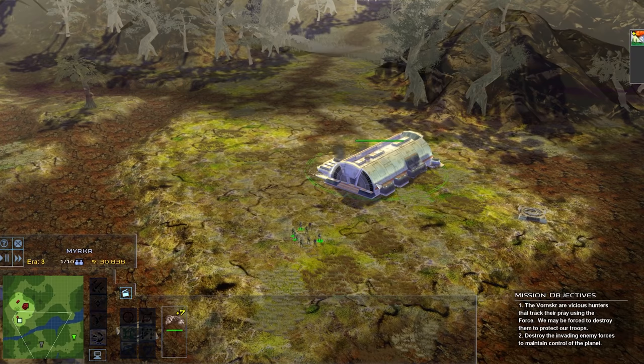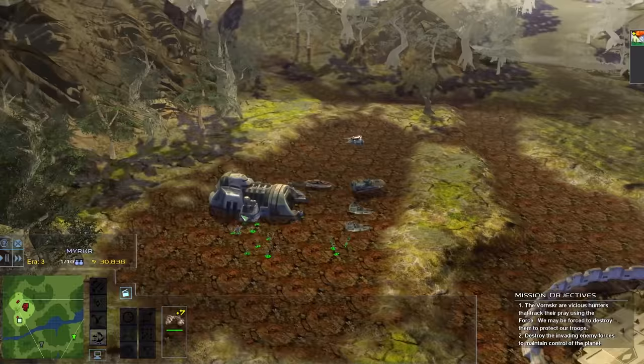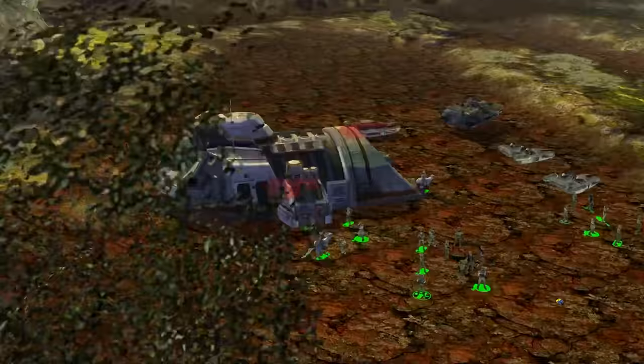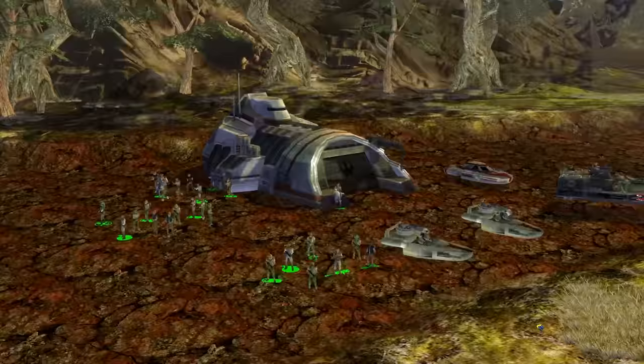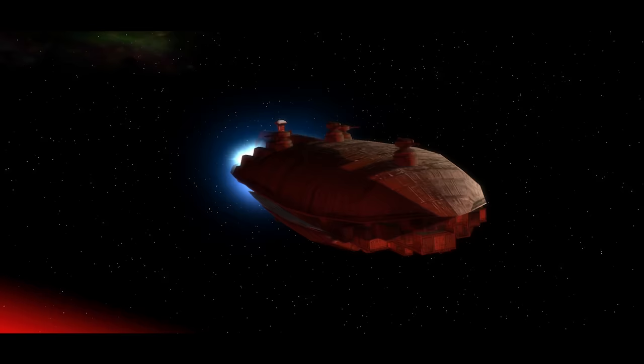The Supply Depot will increase the income a planet can generate, using a multiplier listed, while also giving a flat bonus to the overall amount. It'll also give any passing friendly freighter an increase to the income generation it provides as it moves supplies between rebel commands. Once built, the Supply Depot also opens up construction options in orbit, such as the YT-1300 freighter, as well as a ground facility called a garrison post to help defend the mostly defenseless Supply Depot. This Supply Depot can further be upgraded to a manufacturing base, which increases the planet's income by four times and adds another flat bonus, and allows for the production of the heroic GR-75 medium freighter.